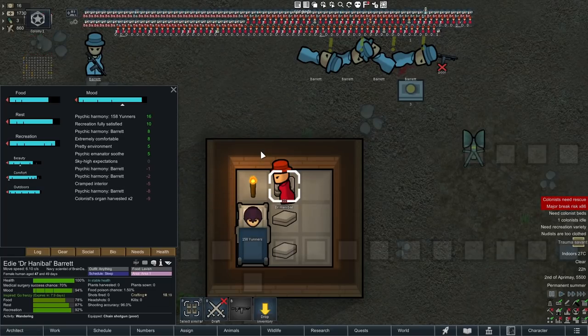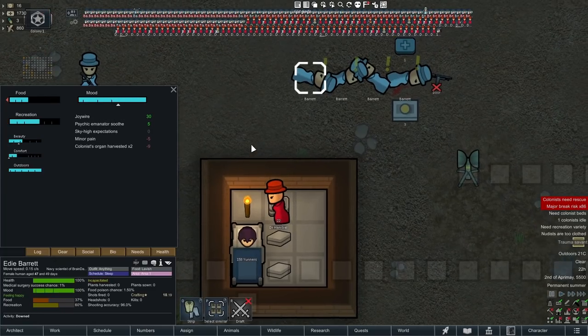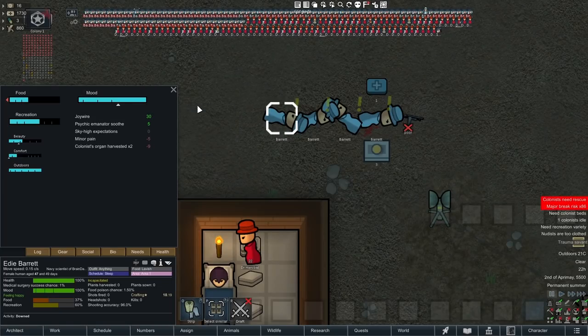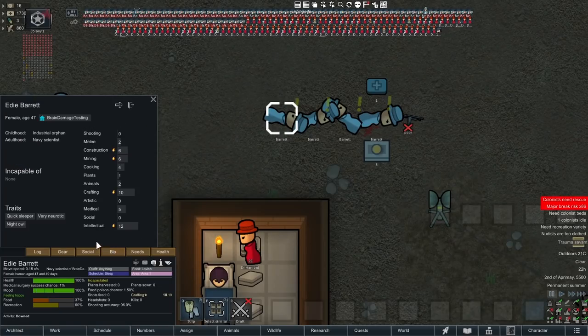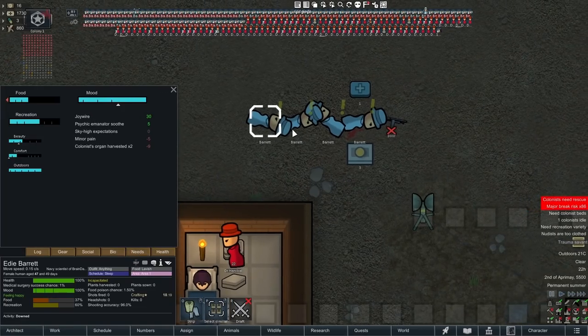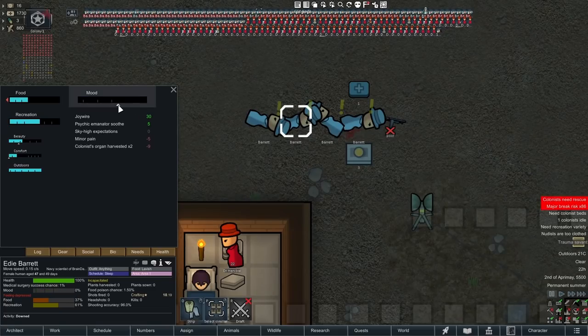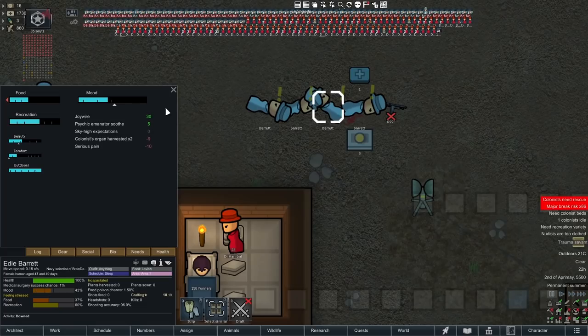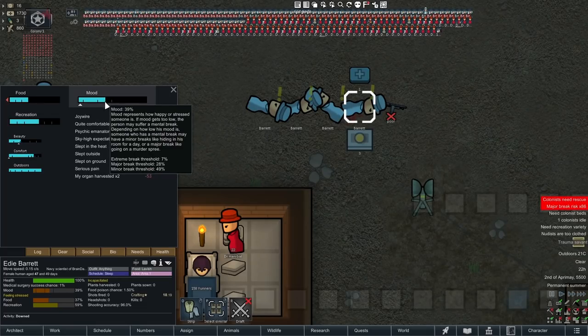It's not just a flat mood boost — it can vary substantially. Yunners is giving plus 16, but we've also got Barrett over here giving a plus 8, then another Barrett giving minus 1, another giving minus 2, another giving minus 8. How does this work? It's all to do with the mood of the pawn that has the implant. This pawn here is maxed out at full mood so they give a plus 8.